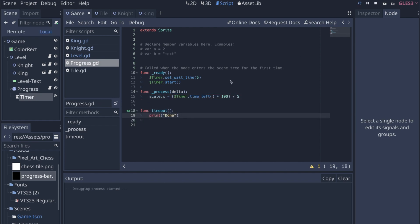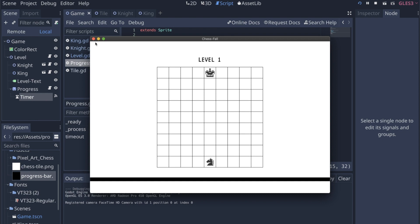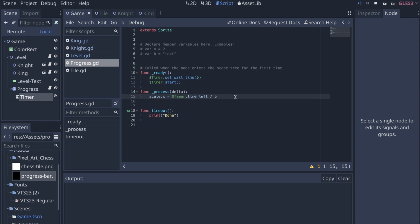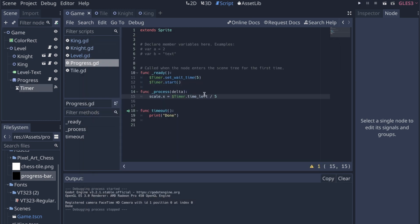Here I'm setting up the timer for the progress bar at the bottom. I started with the idea of five seconds — you have five seconds to move, and if you don't, the game's over. I ended up extending that to ten seconds in some way, because you get two moves. That was because the game was just impossible with only one move.